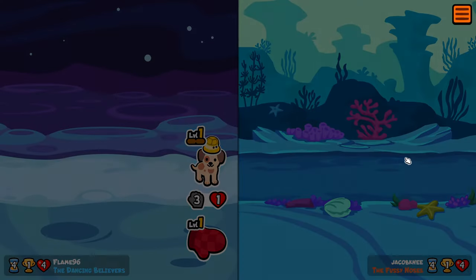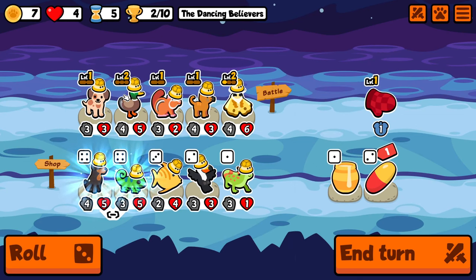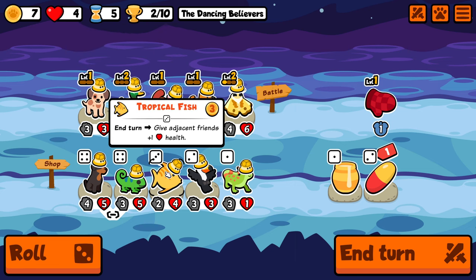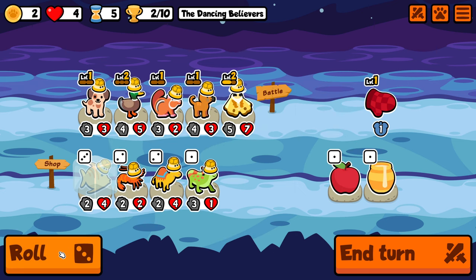Thankfully we win — we really don't want to be leaking many lives so early because we want to have a lot of lives to spare in order to buy chocolates to get the tabby cat all leveled up. Unfortunately our shop luck wasn't the best, so on turns 3 and 4 we did not find any extra tabbies, and we'll have to hope to see them in the late game.